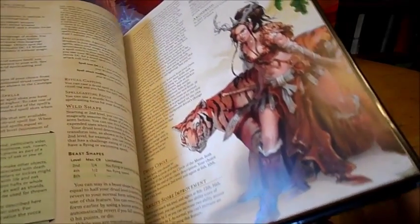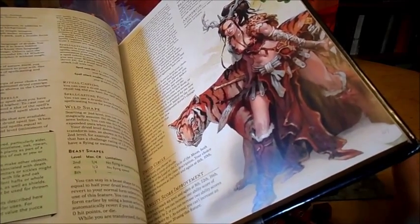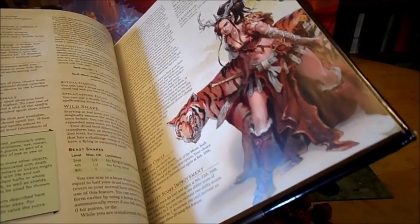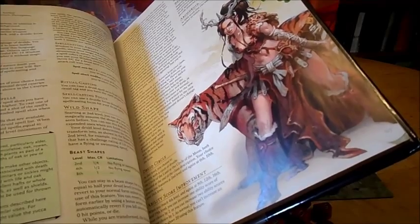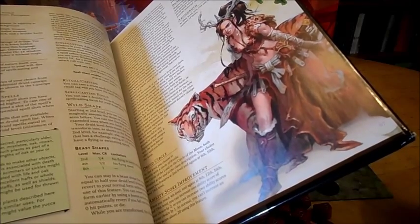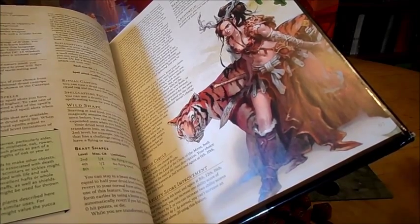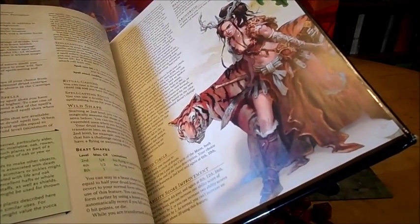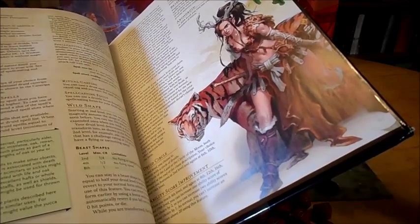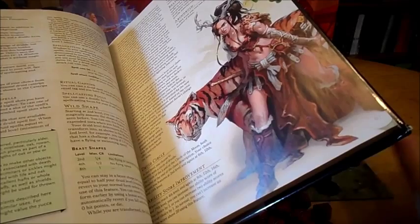If you are reduced to 0 hit points while in your shape change form, it reverts you back automatically. And if you take any damage in excess of whatever it took to drop you to 0, that would carry over to your humanoid form. So let's just say you had 3 hit points left in your animal form and you took 5 points of damage — you would take 2 damage to your actual normal form once you come back. So using the previous example: if you had 12 hit points, had 3 left in your animal form, took 5 damage — when you came back to your humanoid form, you would have 10 hit points instead of 12.